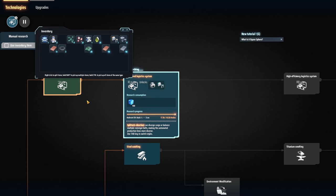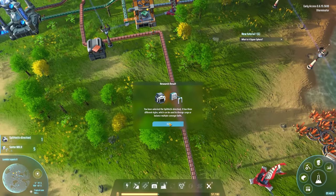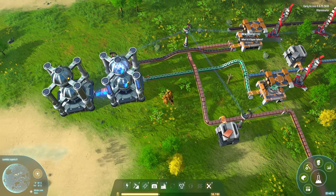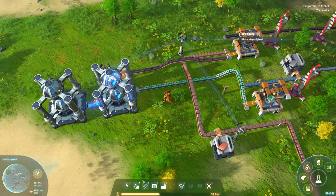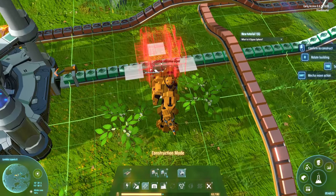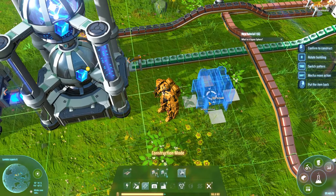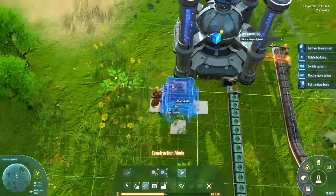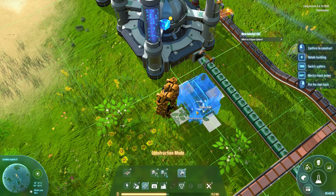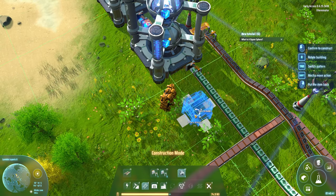Improved the logistics system! So we now have the ability to make splitters, which is something I was wondering about last episode. I wonder if we can put these on top of an already existing belt — not fine, easily deconstruct it. And it looks like, much like Satisfactory perhaps, this is actually a four-way splitter. So it goes in one end and we can send out any of the other three — so I guess maybe a three-way splitter. This is actually really nice.